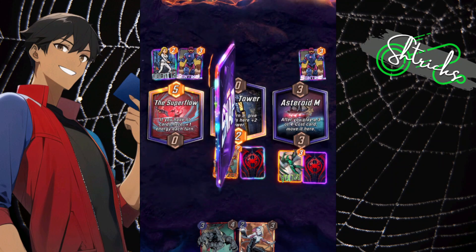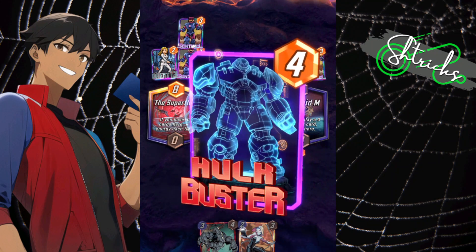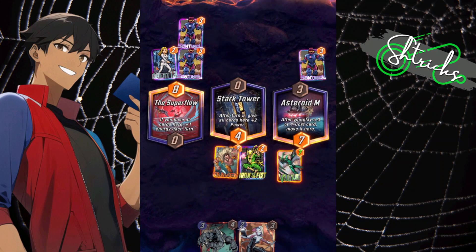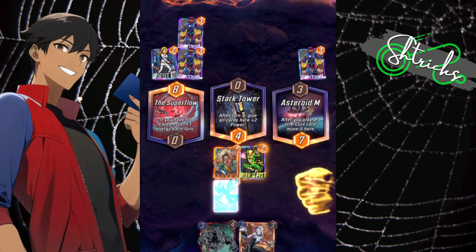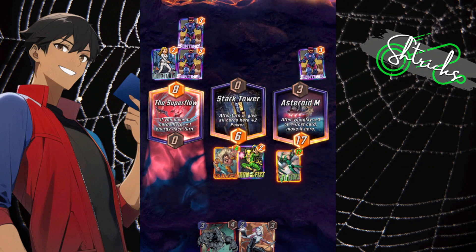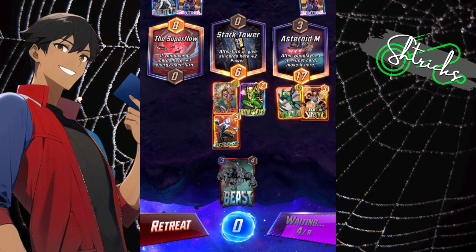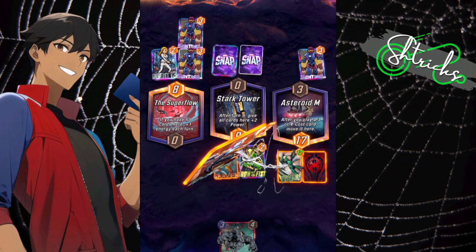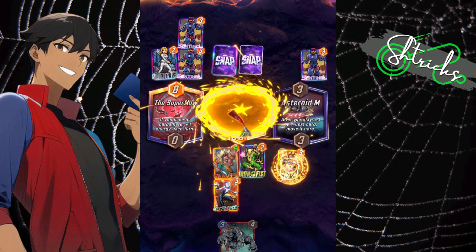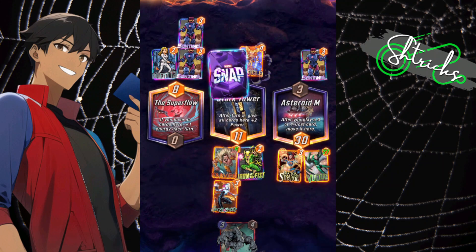He's got Agent 13 — pretty cool. Iron Fist: the next card revealed gets punched over to the left. I play Hulk Buster to attach to Vulture, then Vulture gets punched over to Stark Tower — but Asteroid M actually pulls it back! So I got double-triple buffed in one turn, which is ludicrous and awesome. Ghost Spider then pulls back Vulture again since he was the last card moved, buffing him up. Doctor Strange takes Vulture and pulls him over to Asteroid M, buffing him up again. There's Angela and more Sentinels.